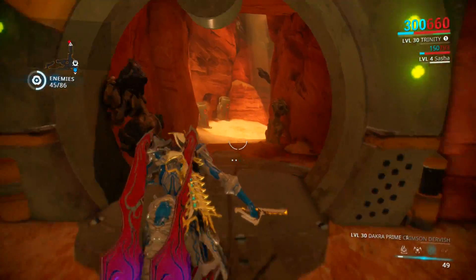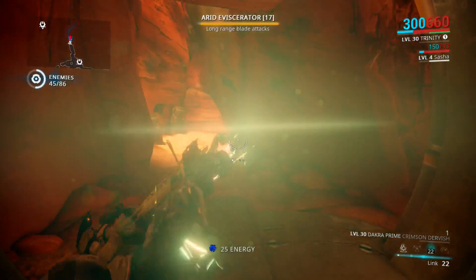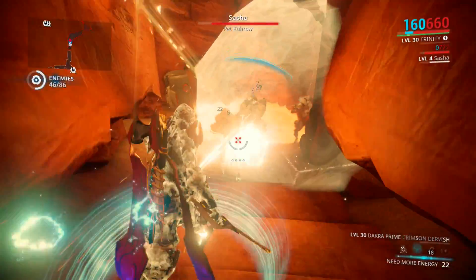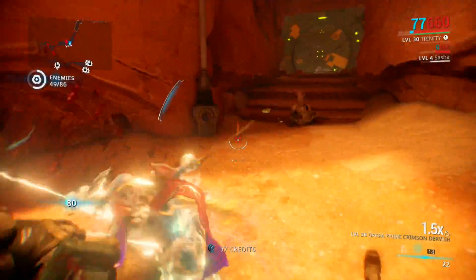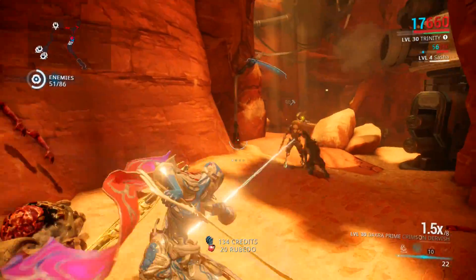45 down out of 86. Let's get Link back on, we need Energy Vampire as well. We don't have enough energy for that right now — should have cast that first. Hopefully some of these guys drop some energy; if not, no big deal.